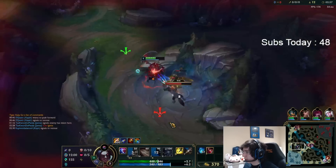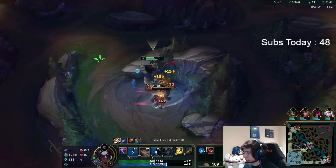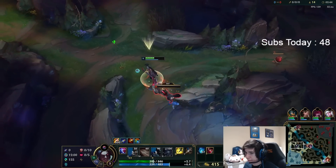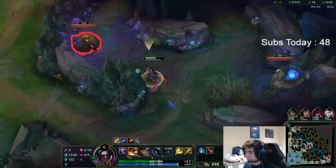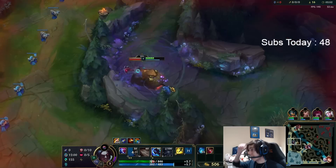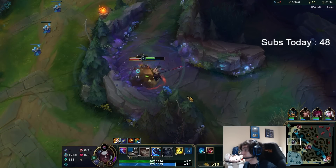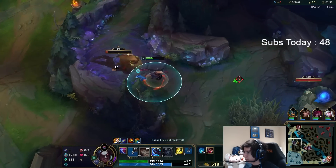Same thing with Raptors and Krugs — you're actually going to do the same with Wolves and Gromp. Skip the Blue. I recommend you guys all start doing this path. It's the best path in the game. I made a video on it a while back — I actually got it from EU, and it works like a charm. It's phenomenal. Pretty good stuff.